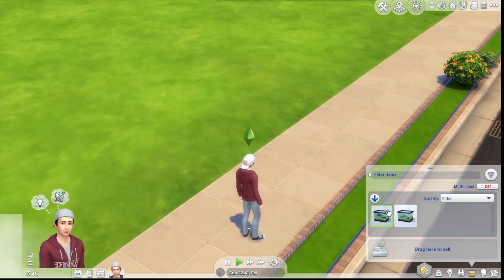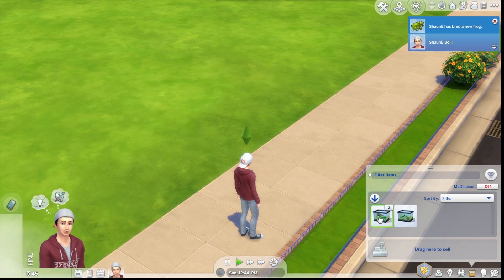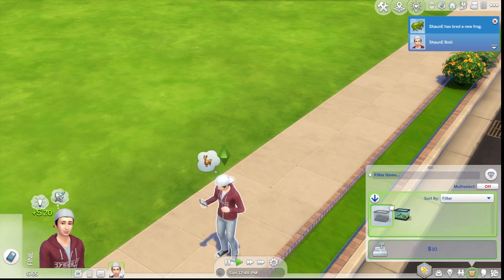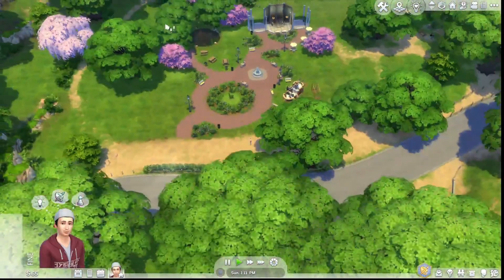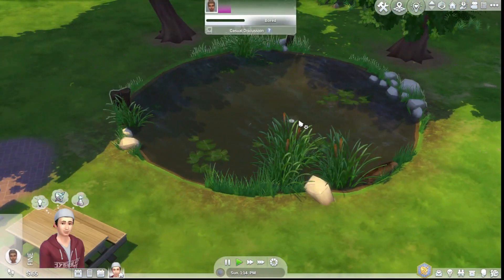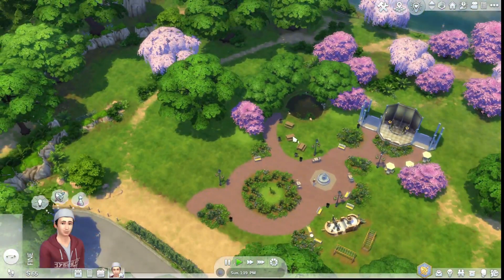Let's get to some frog breeding. I've never really done this before. I just know that it makes money, and I'm not sure what frogs you're supposed to breed with each other. I'm just going to breed these two. So you basically just get an extra frog out of it. I've decided to come to this beautiful park and see if we can find any resources here. There's a pond, so let's start going. Oh, we can look for frogs as well.